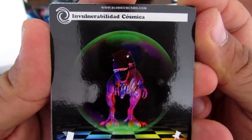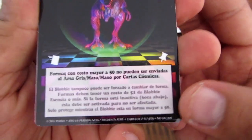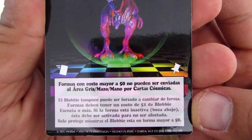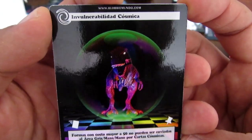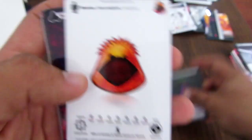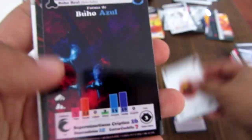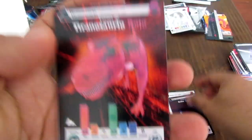Este es Invulnerabilidad Cósmica — una carta nueva: formas de costo mayor a 50 no pueden ser enviadas al área gris por cartas cósmicas. Esto te protege. Blobby Anaranjado, ya viene recargado, con fondo blanco. Búho Azul que ya la hemos visto, es una carta conocida. Tiranosaurio Rojo.